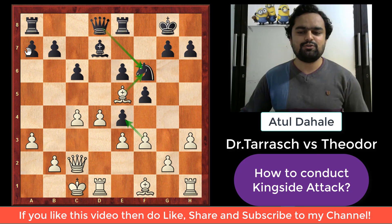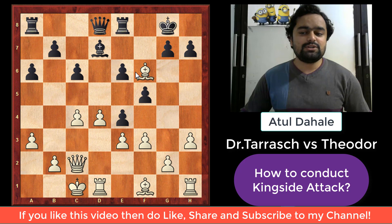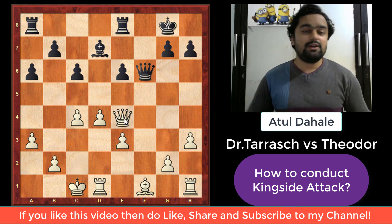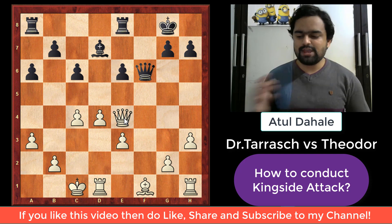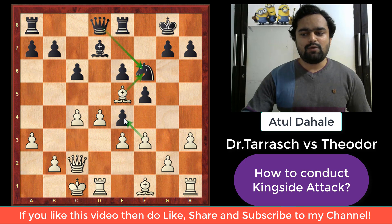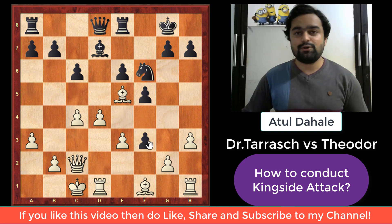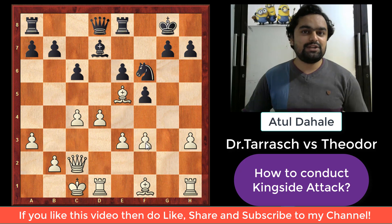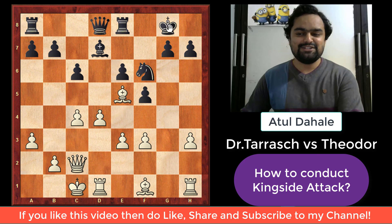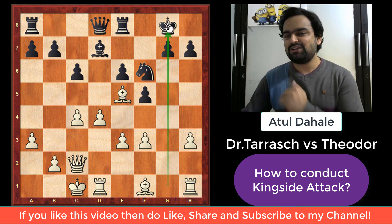For clarity: if black plays some move like a6, then bishop captures f6, queen captures f6, and f captures e4 — black loses the pawn. So black cannot afford to lose the pawn. Black was almost forced to capture on f3 with the pawn, and after g captures f3, white has successfully opened up the g-file. The knight's file is now open, and white's plan of action will continue — he is now going to place the rook on the g-file to attack the king.